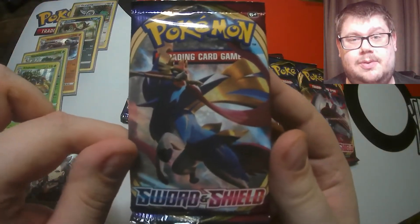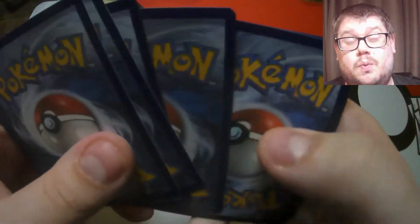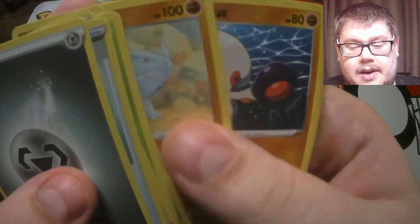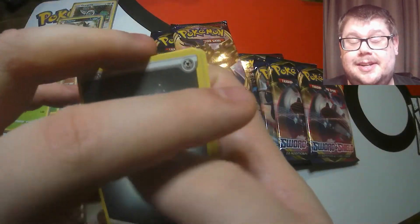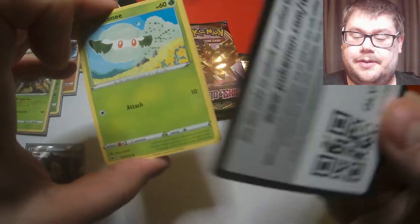We're behind the curve now, we need to do some catching up. Can we get an ultra rare in this pack? We've only got one so far and we want four - well, you guys want me to fail because you want some free packs! Can we get one in here? Rhydon, a Thwackey reverse, and a Mooshaana non-holographic. Not looking good at the moment.